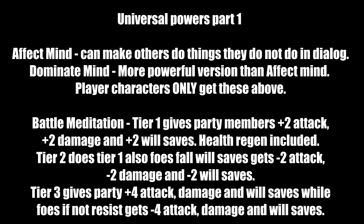Next are the universal force powers — no alignment cost for either light or dark side users. Afflict Mind can make others do things they wouldn't normally do in dialogue, though there may be some alignment hits. Dominate Mind is a more powerful version, available only to player characters. Battle Meditation at Tier 1 gives party members +2 to attack, damage, and Will saves, plus health regeneration. Tier 2 does the same for the party and additionally if foes fail their Will saves they get -2 to attack, damage, and Will saves. Tier 3 gives party members +4 to attack, damage, and Will saves, while foes that fail their Will saves get -4.